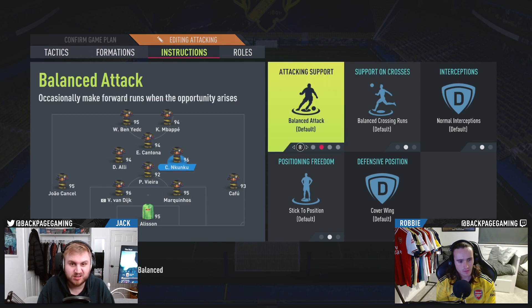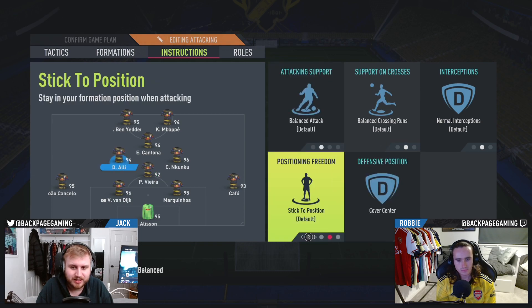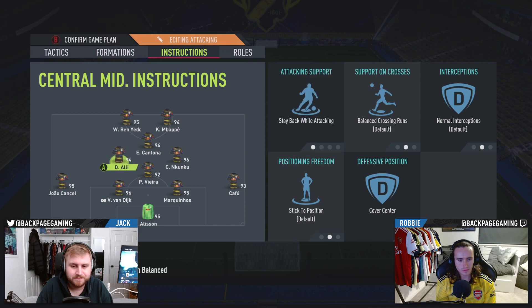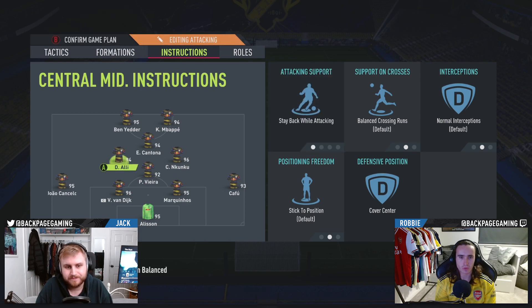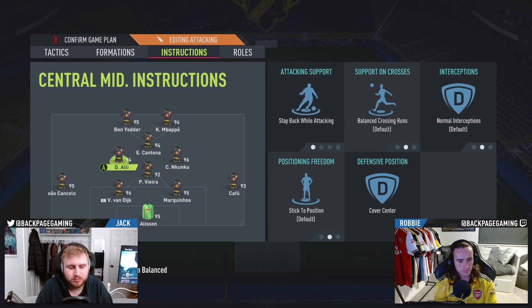Nkunku, I'll just leave him on default. I do put him on cover centre, though. Vieira: stay back, cover centre. And then Dele Alli, I've got on cover centre and stay back. I think, with a narrow formation, it's important to have it as cover centre — otherwise they sort of play like a left mid and a right mid, which you don't really want. This position is very good for like a Paqueta. Dele Alli, maybe not De Bruyne so much. I was using Tonelli here before — it was a shame he wasn't a little bit better in attack, but he was still really good there. Very good option.